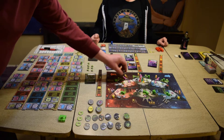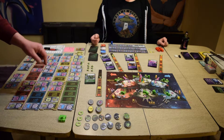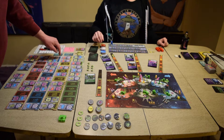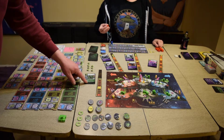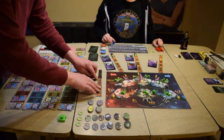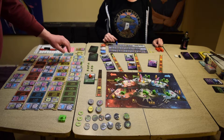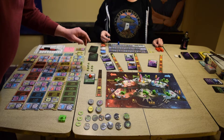Turn one. A virus appears in the bridge and disables the central computer. It has three health. Green, blue — everyone else does repair actions on the central computer to get rid of the virus. That's gone. The virus is repaired. Thanks, Classy Llama. Let's advance. No threats appear.